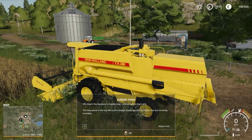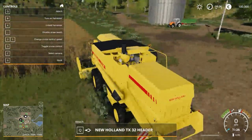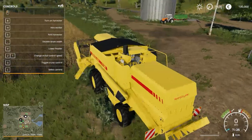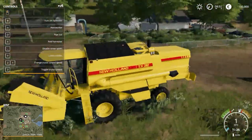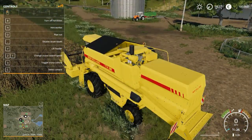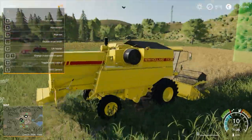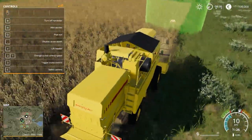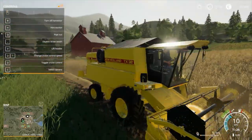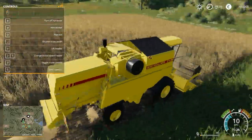They start you off with a New Holland TX-32 combine. I know how to use it — I've played since 2011 — but this is a decent guide to how it all works. I really liked how the straw piles up when you stop — that's so cool. And what a lot of people complain about is that the ground doesn't deform, but to me that's not really a defining factor — it's not something I'm too worried about.